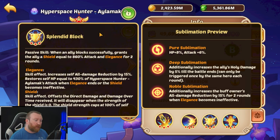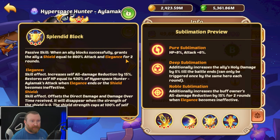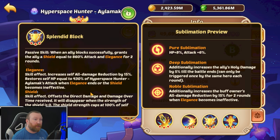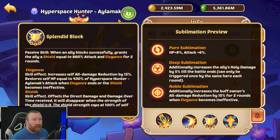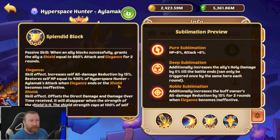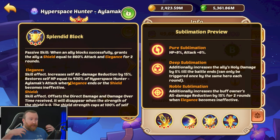The sublimation I'd most prioritize is the third branch, Splendid Block. When an ally blocks successfully, it grants them a shield equal to 860% of attack and Elegance for two rounds. Elegance increases all damage reduction by 15%, which is huge, and restores HP equal to 430% of his attack. You want him built very offensively for maximum shield and heal value. When Elegance ends, the shield becomes ineffective and triggers a big heal — a really cool combo.